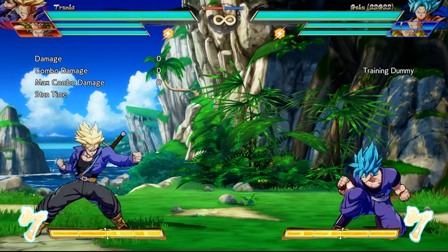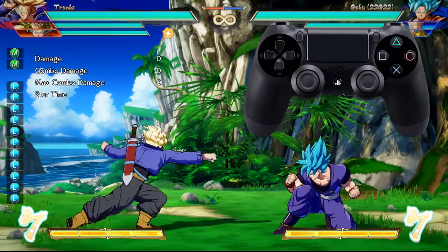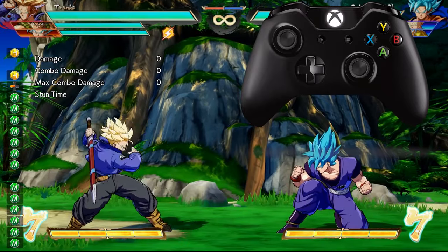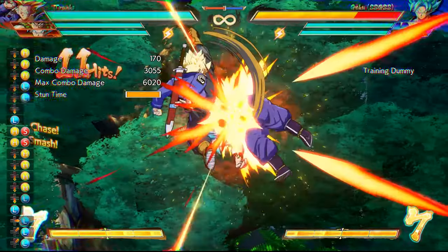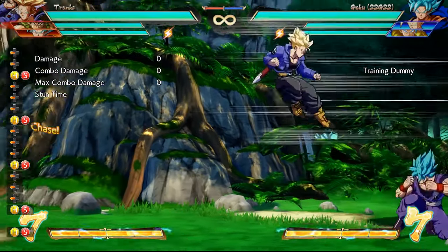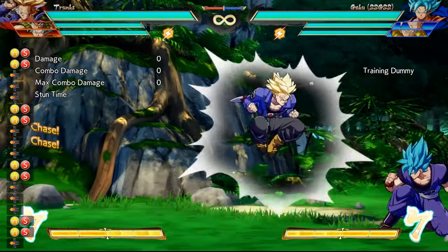I'll keep it brief and say there are light attacks, medium attacks, and heavy attacks. On PS4, light is Square, medium is Triangle, and heavy is Circle. On Xbox, light is X, medium is Y, and heavy is B. We'll get into when it's best to use each of these later in the video. The next key button is the super dash — R2 on PS4 and right trigger on Xbox. Put simply, it's a homing attack that flies from anywhere on the screen, but it's very punishable so it needs to be done at the right time.